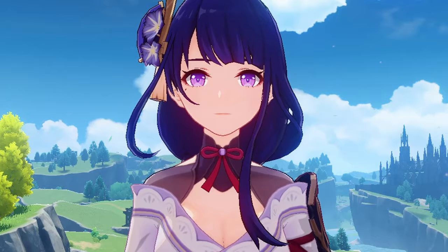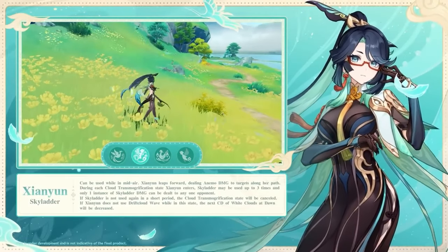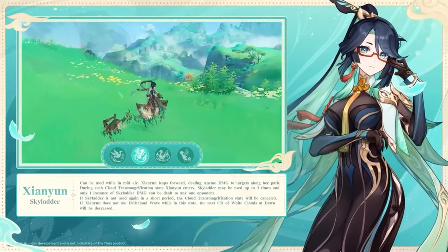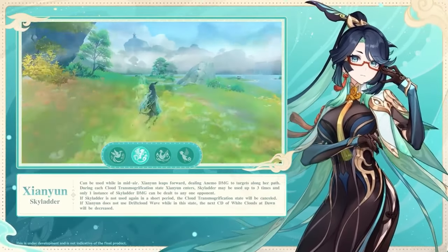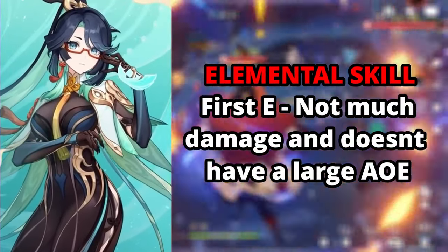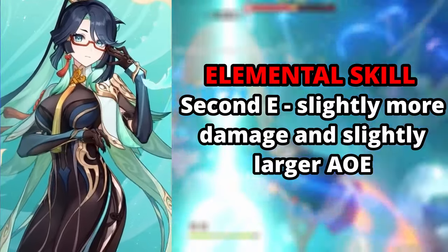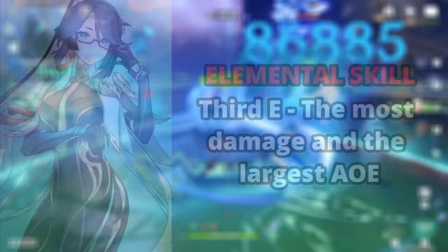Now let's talk about her elemental skill. You can do her elemental skill 3 times, but just know that her animations are going to take a very long time. If you do her 2nd or 3rd skill, she'll jump into the air and you have the option to plunge — and if you choose to plunge, she'll hit the ground doing damage in front of her. Her 1st E doesn't do much damage and has a small AoE, her 2nd E does slightly more with a slightly bigger AoE, and her 3rd E does the most damage with the biggest AoE.